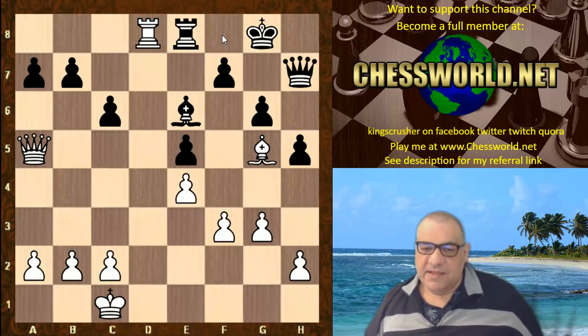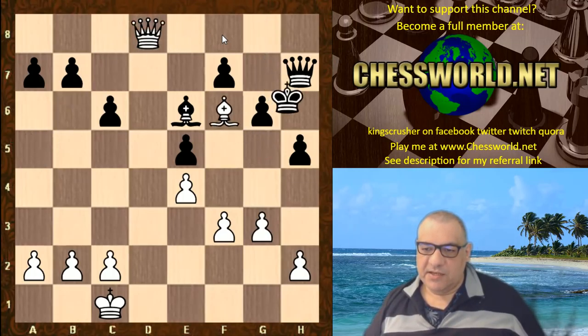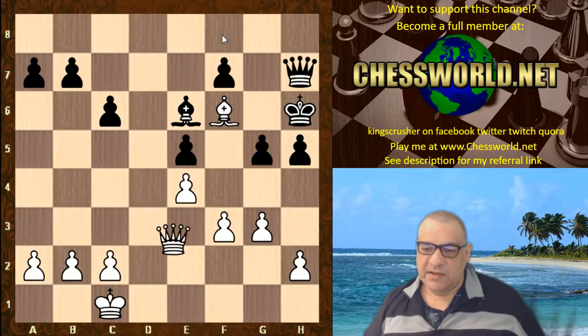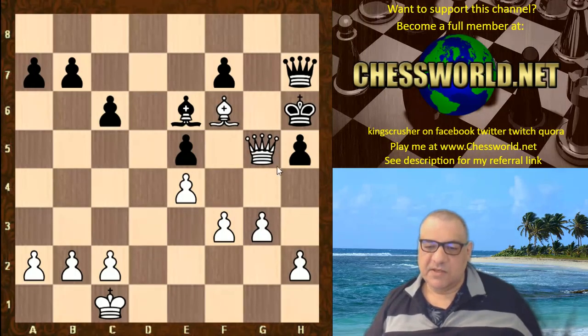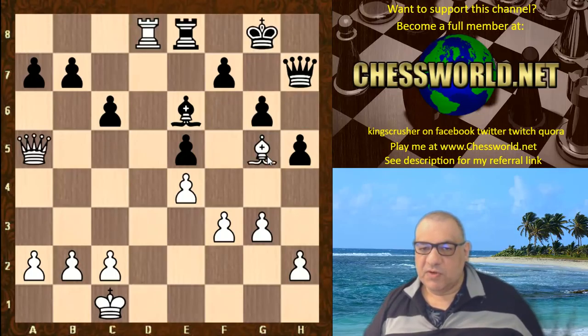Black plays Bxe6 and now Rd8, just going for the king. The game ended here. The king is actually in mortal danger. For example: Rx, Qxe check, Bf6 check, Qd2 check — this is a mating sequence, an example mating sequence showing how bad the king safety is for black after Rd8.